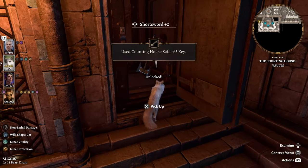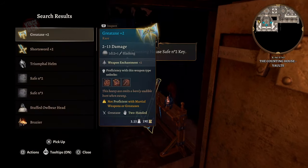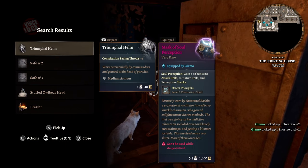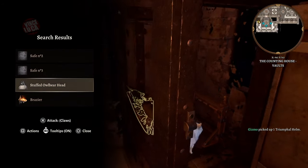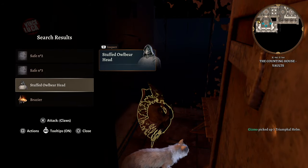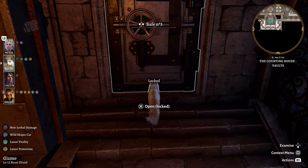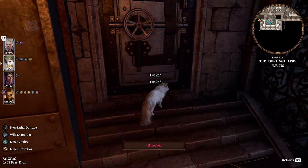Safe number two has some weapons — plus-two short swords. Not very valuable; you can pick them up and sell them, but it's not an amazing safe.